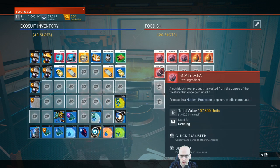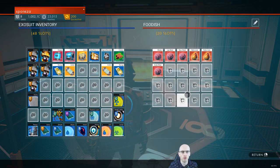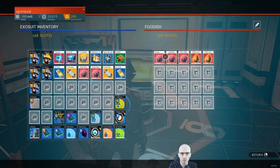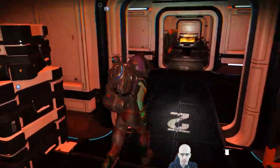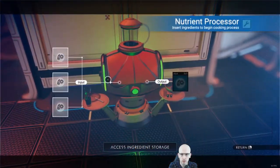Might move some of this. So we found our nutrient processor also has storage — it's called ingredient storage, which we've not been able to use. I don't realise we can store stuff there. And move stuff into the nutrient storage. I don't know yet.